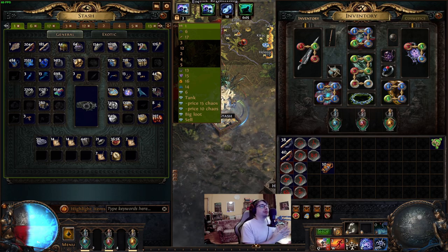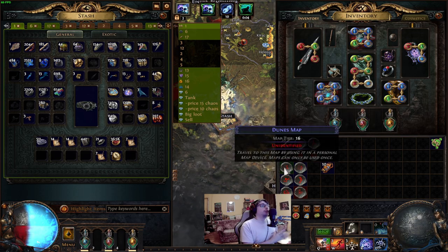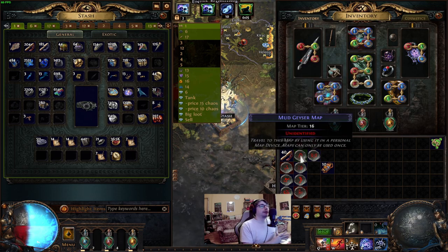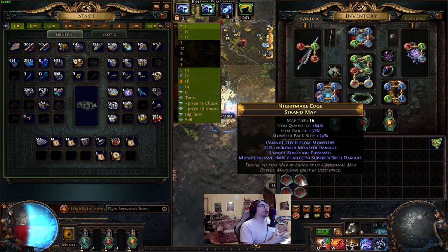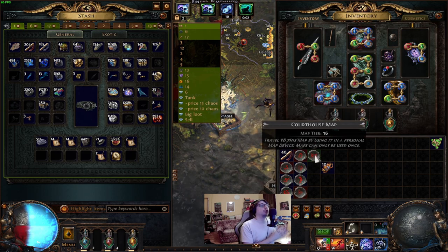Because we're inviting Maven on our maps, we can't run the same map over and over because she can't witness the same map boss. So we need good layout maps. The maps I'm running in one rotation are the following: Dunes, Glacier, Iceberg, Mesa, Mudgeyser, Racecourse, Strand, Wharf, Beach, Tropical Island, Underground Sea, Thicket, Courthouse.